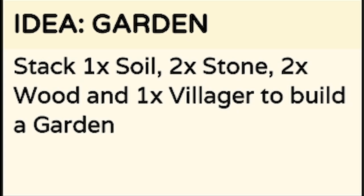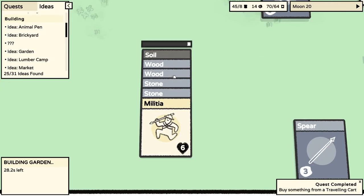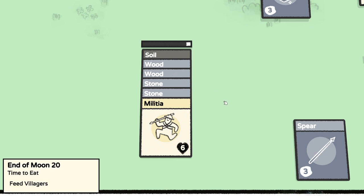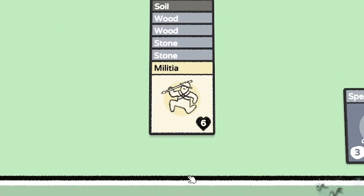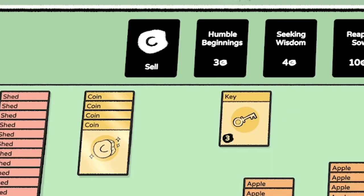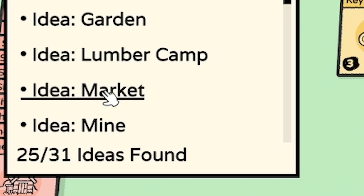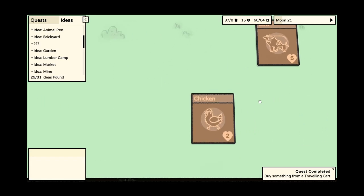Yes - the garden recipe! One soil, two stone, and two wood. There's two wood, there's two stone - shove a villager on there and that will get us a garden. I didn't want to waste my only soil before. Let's feed the villagers - we have one card too many, so we'll sell a lump of stone. Start the next day. Oh, we haven't built a market yet. And what the hell? There's a chicken - where did he come from? Did our two eggs turn into a chicken?